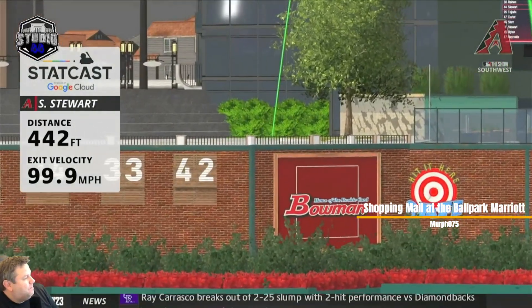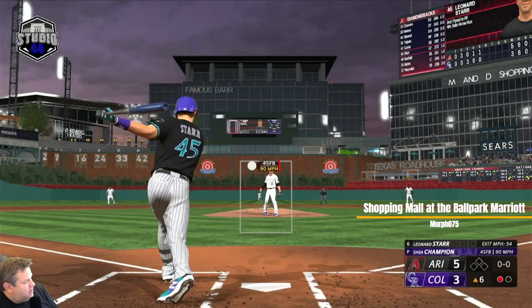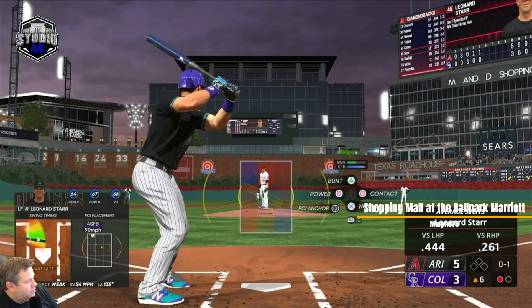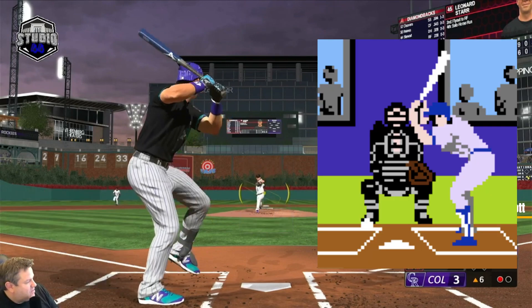This is Leonard Starr. He graduated from Bases Loaded - we gave him the name Leonard and brought him up to my Major League team. That's why his stance is kind of like that; it's supposed to look like that crouched-over stance that they use, like Paste has, if you remember Bases Loaded at all.